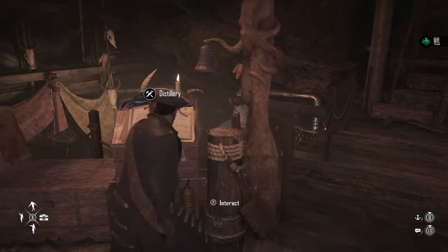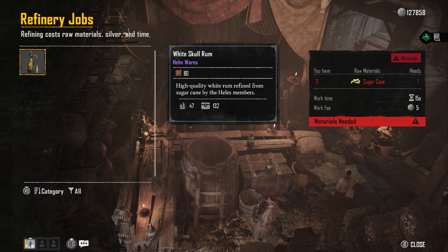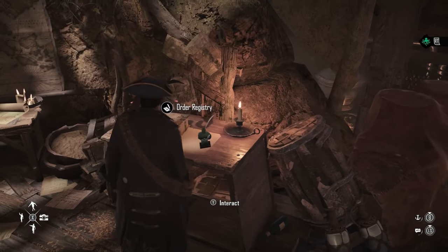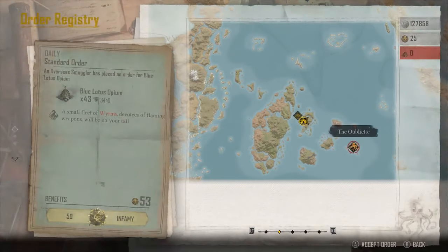Once you've got sugarcane, if you come to your Distillery you'll be able to turn it into White Skull Rum. If you provide materials — I currently don't have any — sugarcane will be turned into rum. Then you can come over to the Order Registry and accept orders to go and deliver rum.